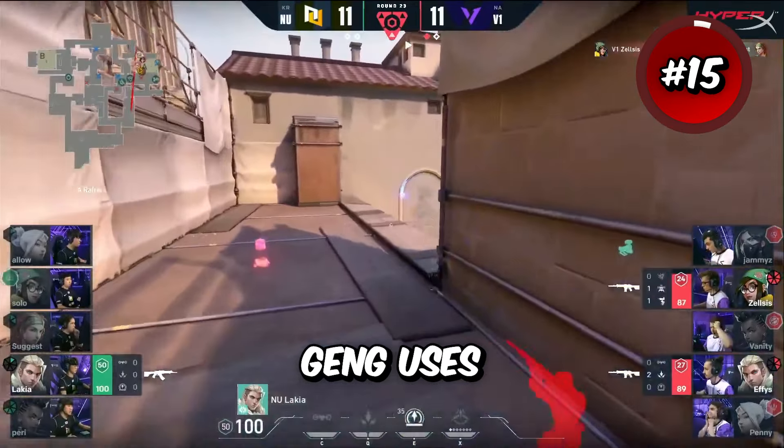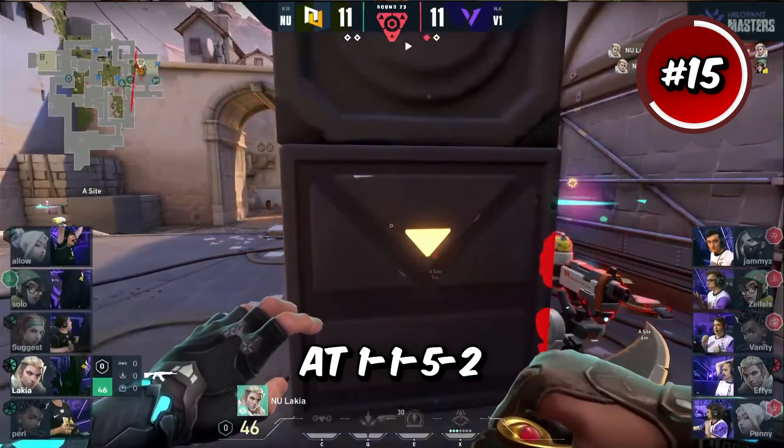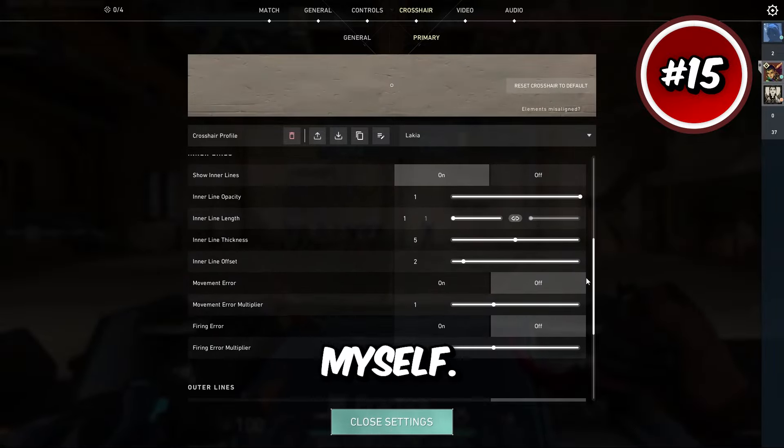One crosshair that Lakia from Gen G uses pretty often is the box crosshair. He has outlines off, inner lines at 1-1-5-2, and outer lines off. I've seen a few people use it, but I've never been a huge fan of it myself.